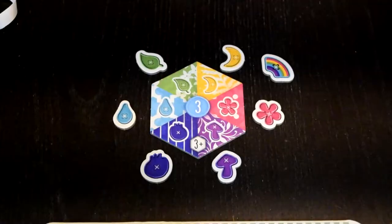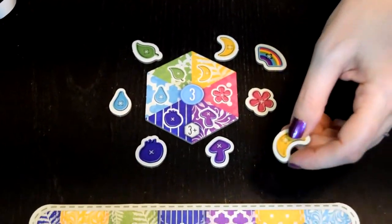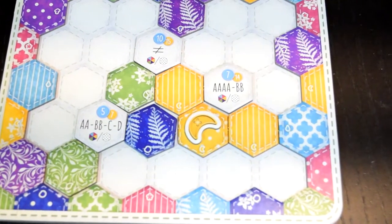As you build sets, you'll have the opportunity to earn buttons! Buttons are worth three points and can be added to your quilt when you make a set of three or more tiles of the same color.